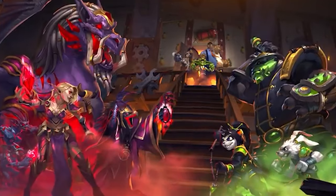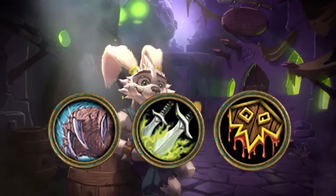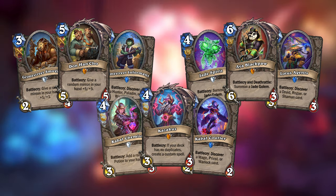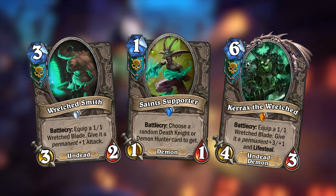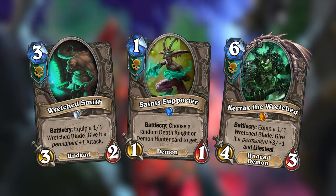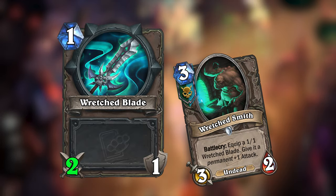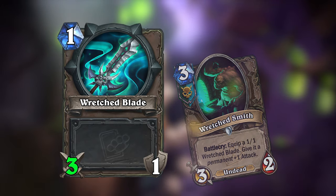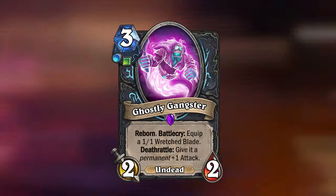Mean Streets of Gadgetzan introduced three gangs made up of the various classes. Hunter, Paladin, and Warrior became the Grimy Goons; Mage, Priest, and Warlock became the Cabal; and Druid, Rogue, and Shaman became the Jade Lotus. Each gang was represented by three neutral cards that could only be used by those three classes. In my Mean Streets mini set, I decided to add a new gang called the Wretched Saints, made up of Death Knight and Demon Hunter. I made three neutral cards for this gang, all centered around a new weapon token called Wretched Blade that many cards let you equip. These cards would also give the blade a permanent stat bonus, which means the next time you equip it, it will keep the bonus. I've made one more card in this set that supports this archetype.